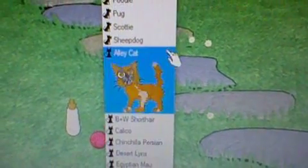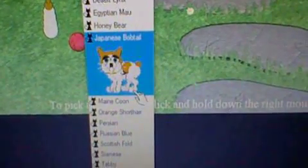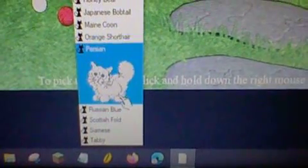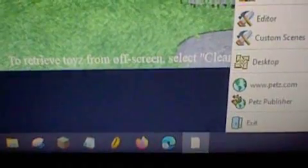Now here are the cats you can adopt. You can adopt an Alley Cat, a Black and White Shorthair, a Calico, a Chinchilla Persian, a Desert Lynx, an Egyptian Mau, a Honey Bear, a Japanese Bobtail, a Maine Coon, an Orange Shorthair, a Persian, a Russian Blue, a Scottish Fold, a Siamese, and a Tabby. And those are all the pets you can adopt.